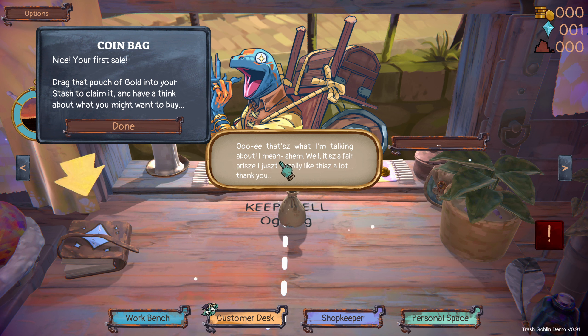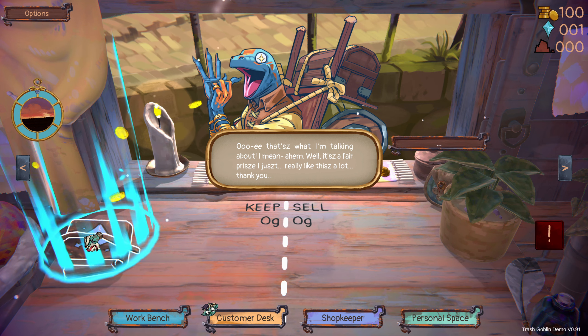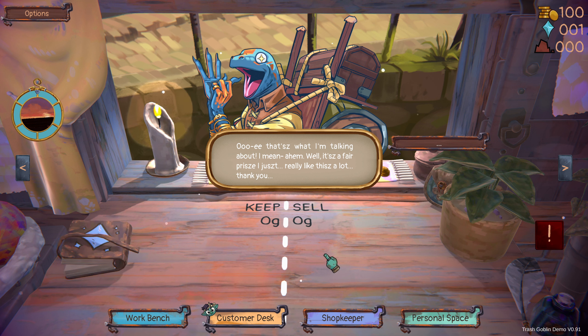So that's what I'm talking about — ahem — well, it's a fair price. Your first sale! Drag that gold into your stash to claim it and have a think about what you might want to buy. I've got 100 gold.